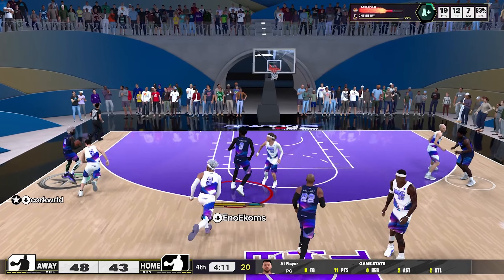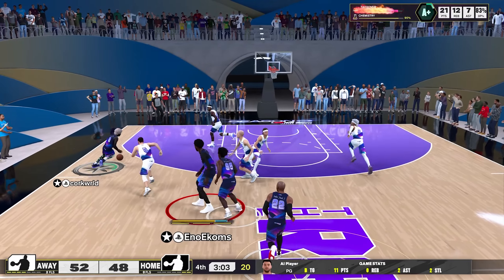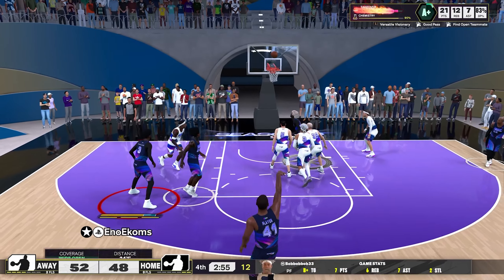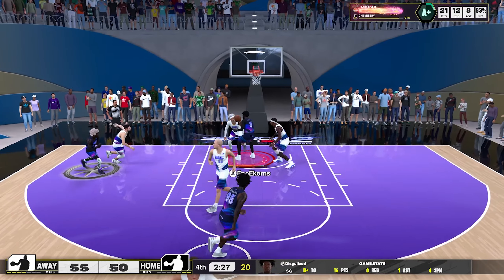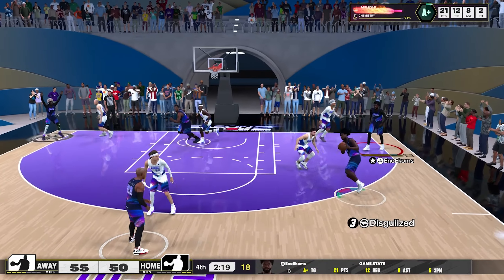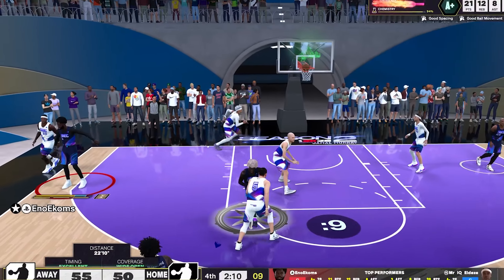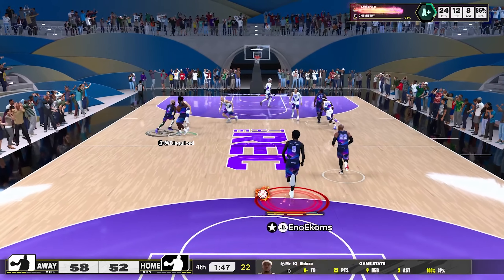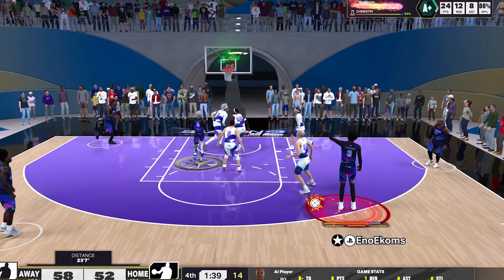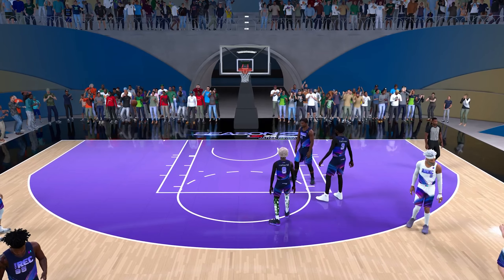Easy boards. The only thing that gets me is when 99-rated seven-footers with 99 defensive rebound grab things I should get. I'm working on making a build with 99 rebound because it grabs everything. I just get open — no one wants to guard me since I'm not the highest scorer on the team. By the way, my takeover is glass gunner — it gives you rebounds and a three-point boost. It's probably the best takeover for this build.